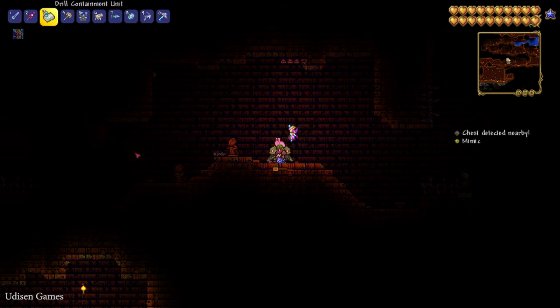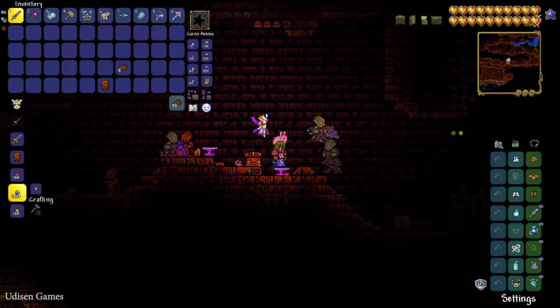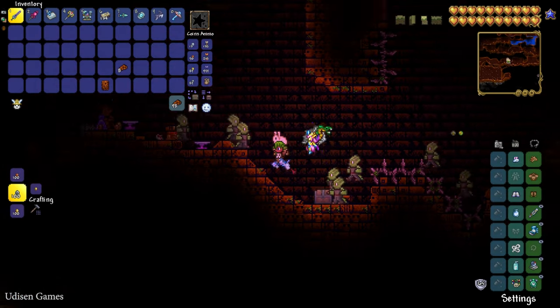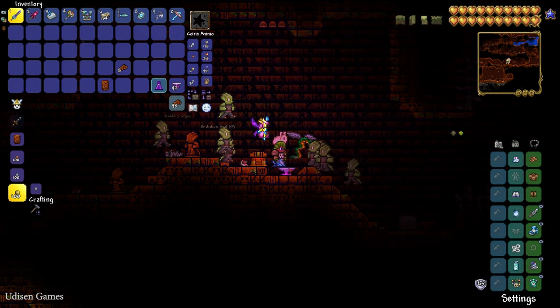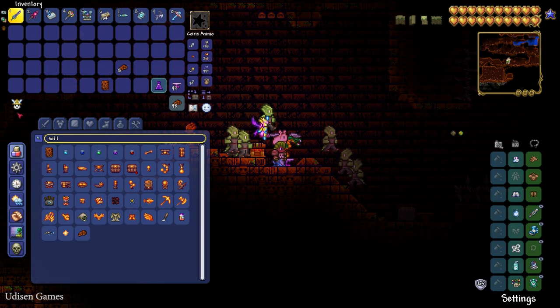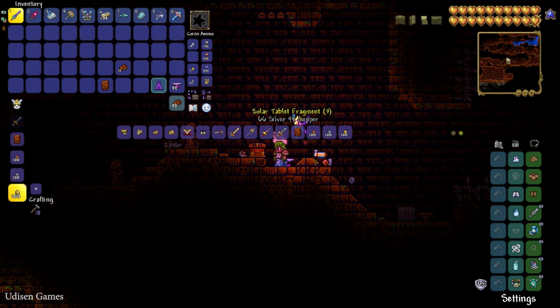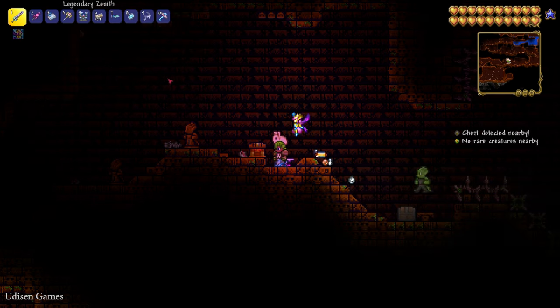You can also find Solar Tablet Fragments in chests within that structure. You need eight pieces of Solar Eclipse Tablet Fragments. Then craft a Solar Tablet from eight pieces at a Mithril or Orichalcum Anvil — these are hard mode ores.